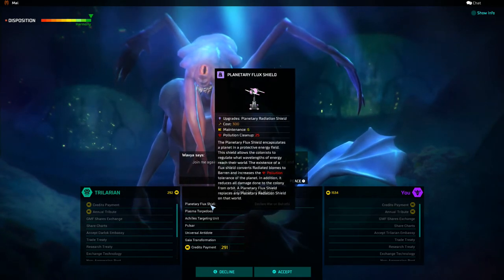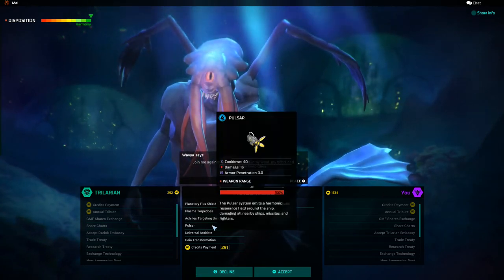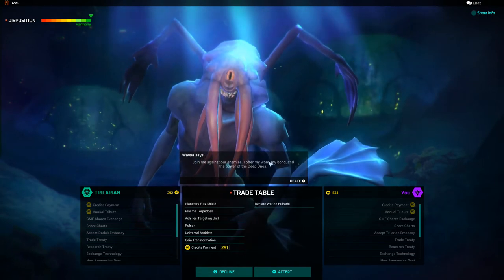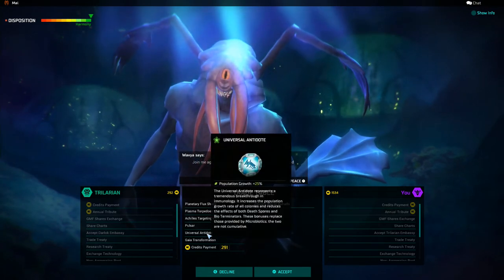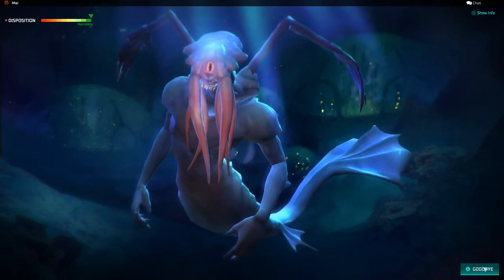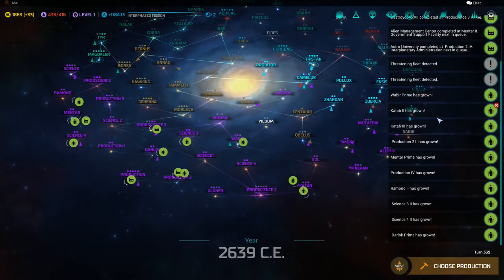The Trilarians offered me Plasma Torpedoes, Planetary Flux Shield, Achilles Targeting Unit, Pulsar, Universal Antidote, Gaia Transformation, and 291 credits. Take it! Hell yeah, why not? Thanks, space squids. We appreciate it. It's like they want me to declare war on the Bulrathi — not the Bulrathi, they might eject space trash on me!